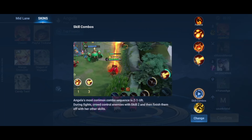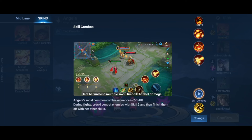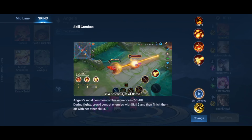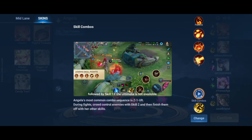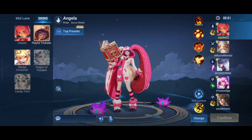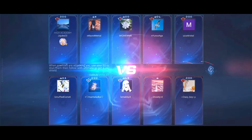Angela can hide in the brush then use the 2-1-ult combo to deal scary amounts of damage. Skill 1 lets her unleash multiple small fireballs. Skill 2 hurls a large fireball that stuns and slows enemies. Her ultimate is a powerful jet of flame that also gives her a shield. You should level up the ultimate first, followed by skill 1 if the ultimate is not available.